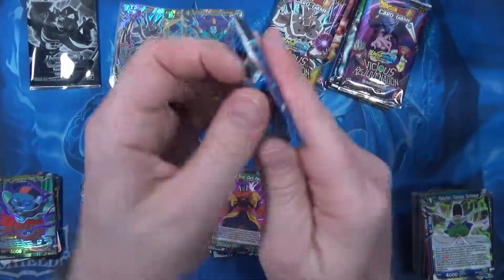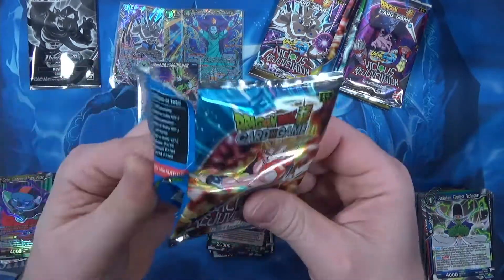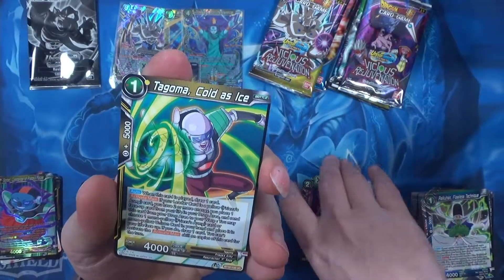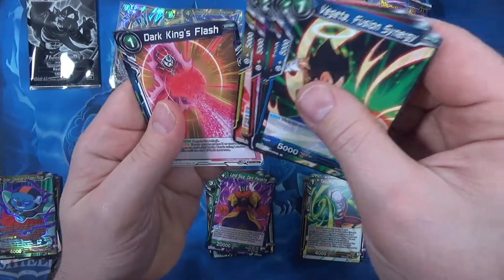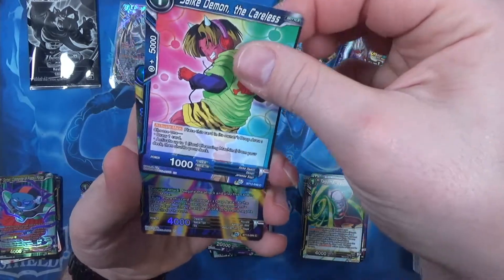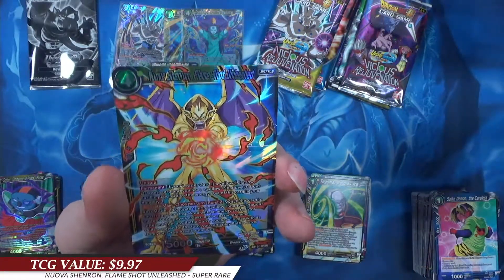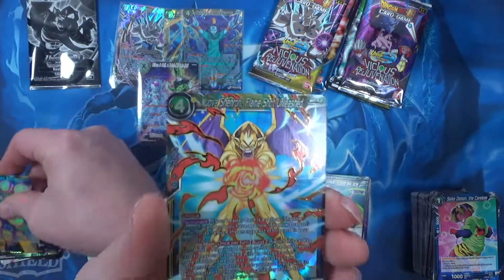I'm kind of curious to see how that My Hero Academia card game turns out. Jasco does the whole Universal Fighting System, or Universes — I think it's Universes now — which I mean, it's not exactly super super crazy popular.